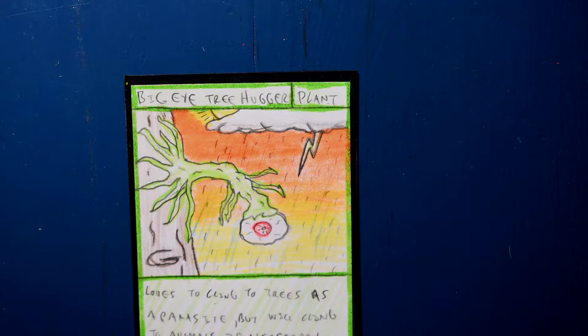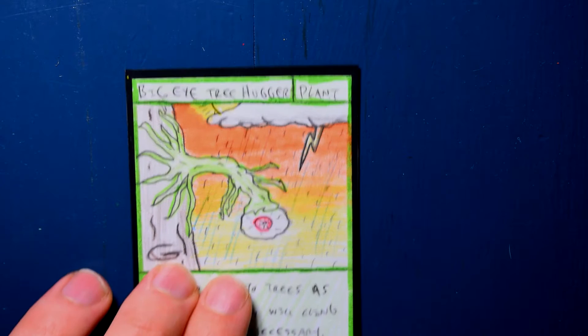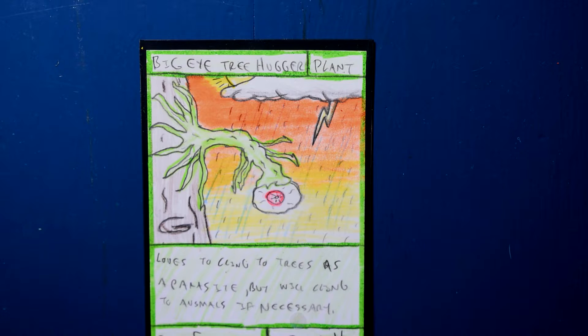The Big Eye Tree Hugger, a tight plant. Loves to cling to trees as a parasite, but will cling to animals if necessary. Kind of scary. Costs 5 damage, 2 health, 4.